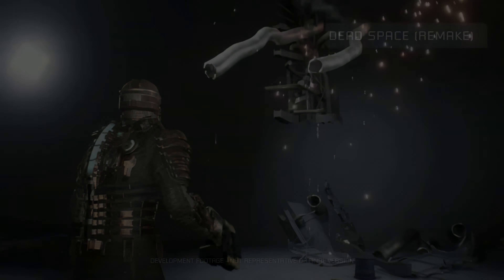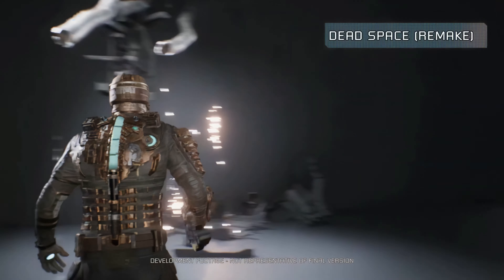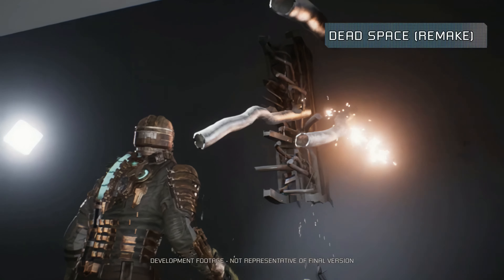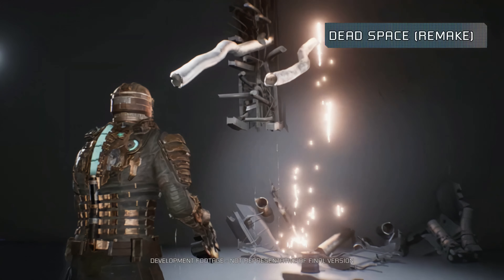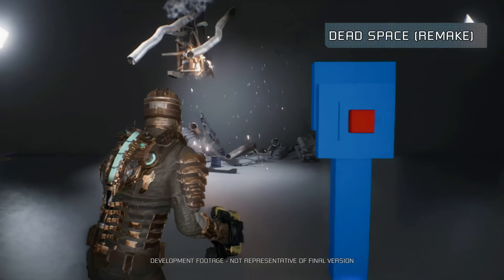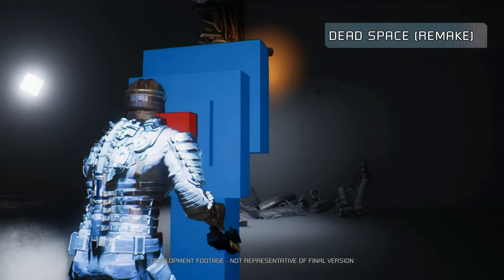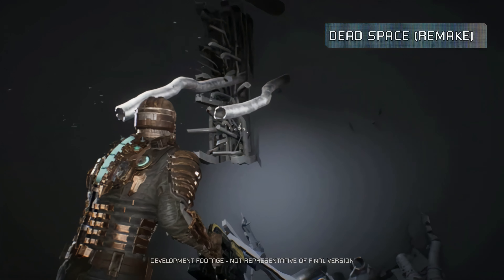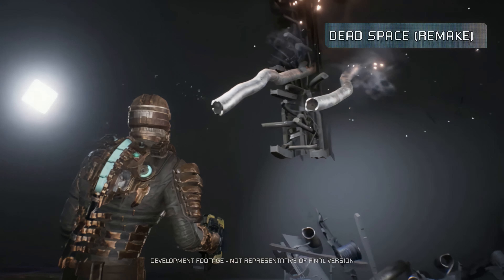I'm Greg Herd-Rutter and I'm the lead VFX artist on the Dead Space remake. I'm going to show you some of the atmospheric and environmental VFX created by our team — fog, smoke, and pyrotechnics that help populate the Ishimura and tell the Dead Space narrative. The original Dead Space did an amazing job setting a very desaturated color palette with everything muted and natural — nothing feels fantastical or takes you out of that horror mood. For the remake, we wanted to stay true to this but look for opportunities to push things further using modern-day techniques.